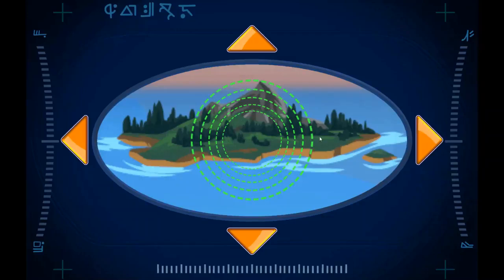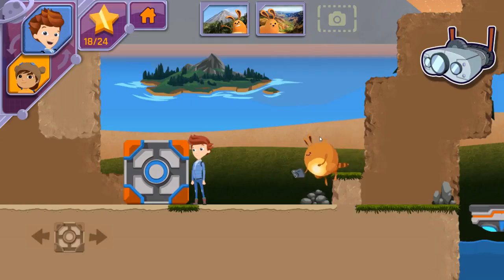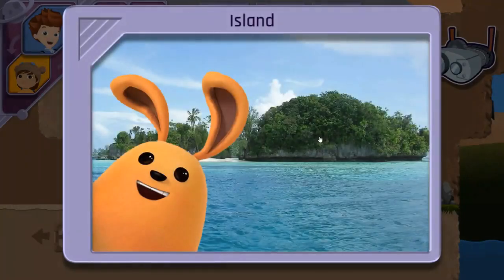You noticed an island — a piece of land surrounded completely by water. Good work! You noticed three unique types of land forms. Do you remember which type is surrounded by water? Now that we have all three photos, we need to find Jet 2 so we can send them to Bortron 7!